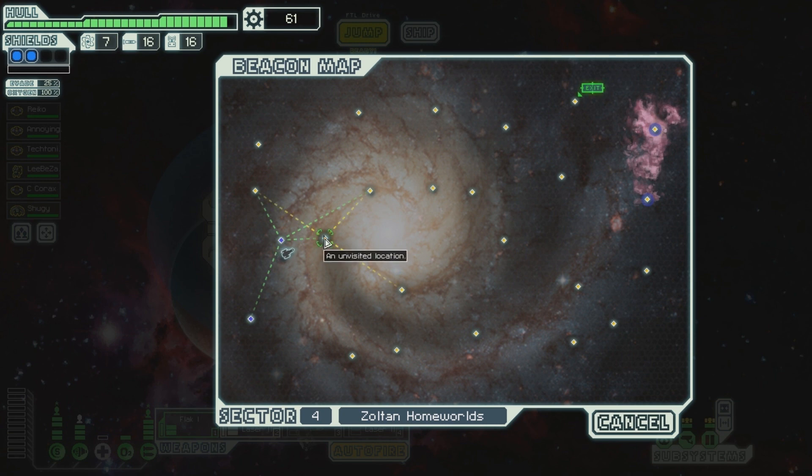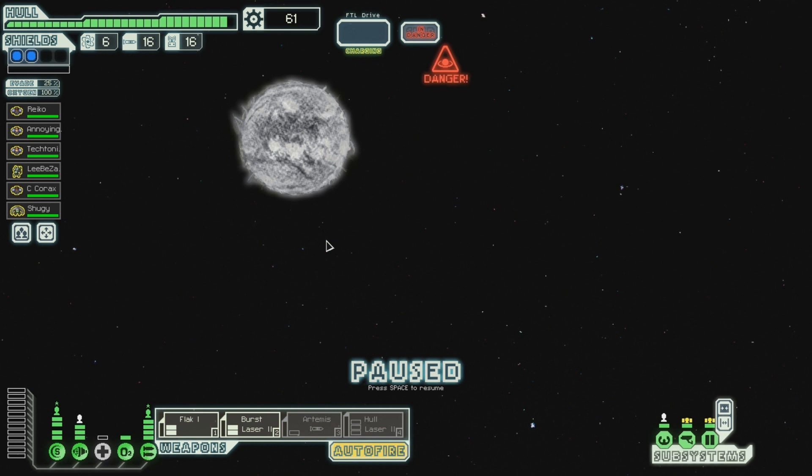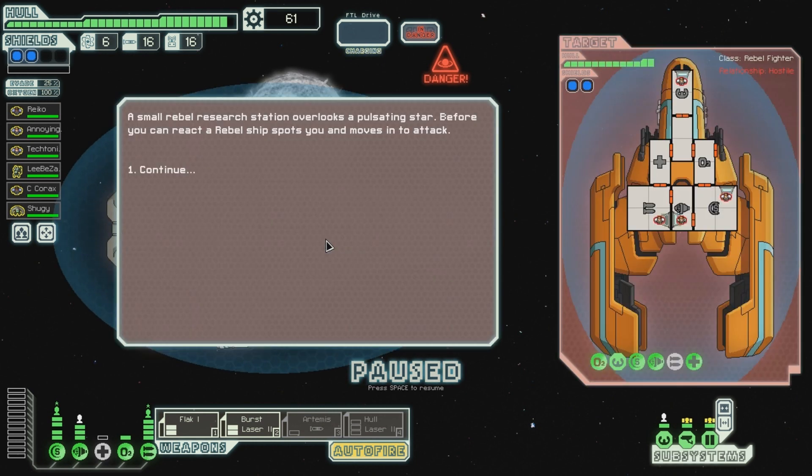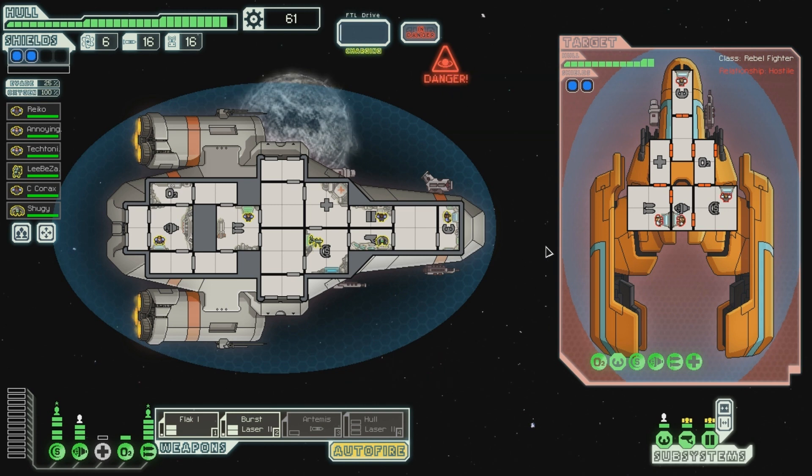Let's go over here, or maybe over here. Oh, so many choices. A small rebel research station overlooks a pulsating star. Before you can react, a rebel ship spots you and moves into attack. Oh, they've got a burst laser and a missile, and of course we have this thing - the pulsar. That's not great. We have to get their weapons first and quickly.